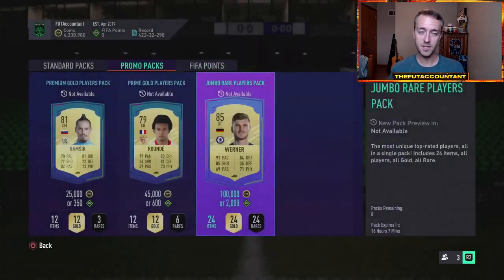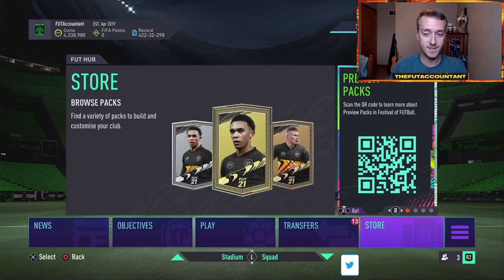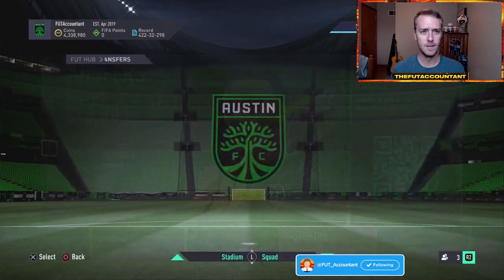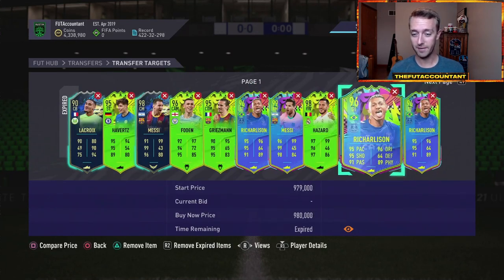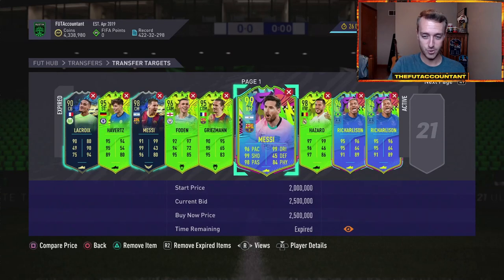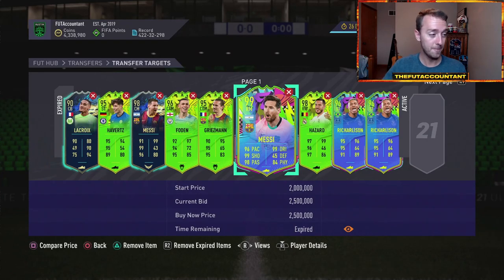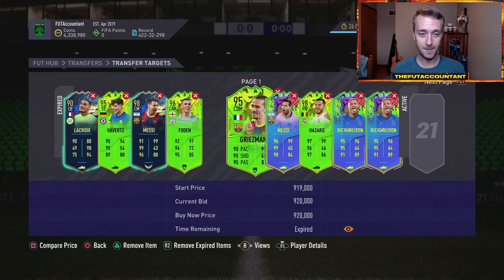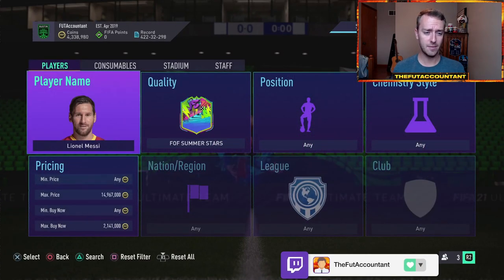I'm really curious to see how this goes into FIFA 22. I think they're going to have to drop the pack weight because people are going to be packing base Neymar's, Messi's, and Ronaldo's in the first couple weeks of FIFA 22, and it's going to get crazy. I really hope they drop that pack weight because unless they adjust it, it's going to be supply city on the market. I'm kind of worried about how that's going to impact the game. But that's where we can attribute yesterday's price drop-offs, and they'll probably drop even more today with upgrade packs and more preview packs.